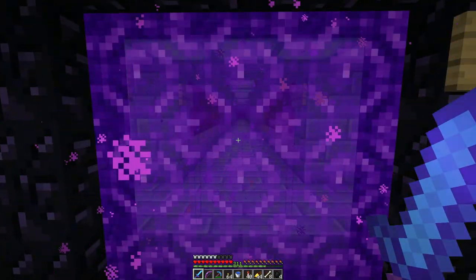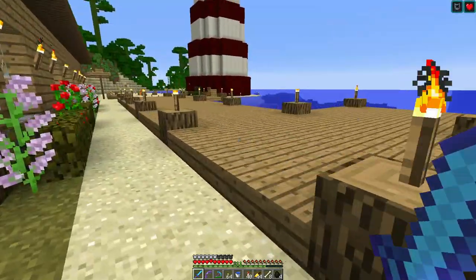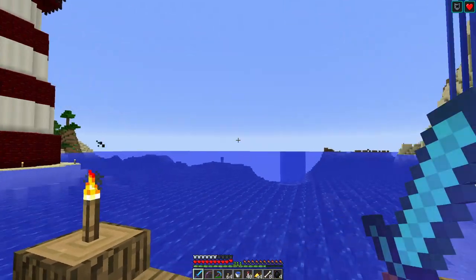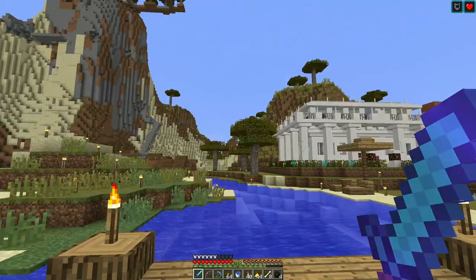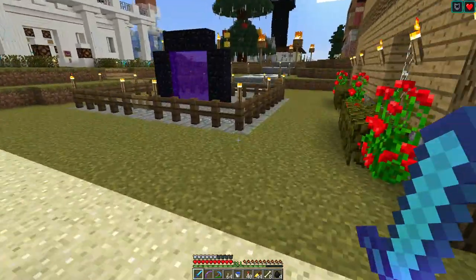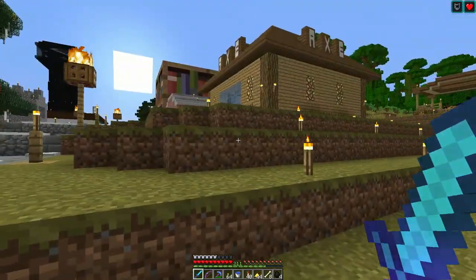Let's step through here and check out the community area. I chose this particular seed because there was a big bay and the spawn was on a small island in the middle of the bay. And then we had all this stuff around — this area here was all Savannah biome, so it doesn't rain here, which is kind of nice.